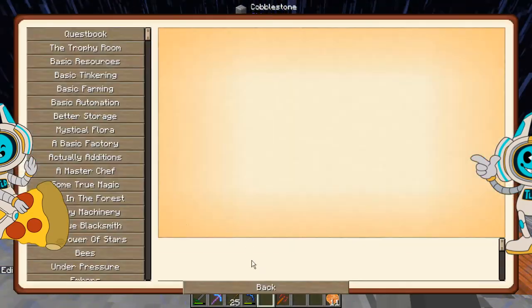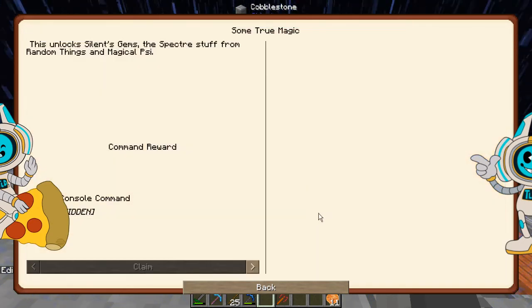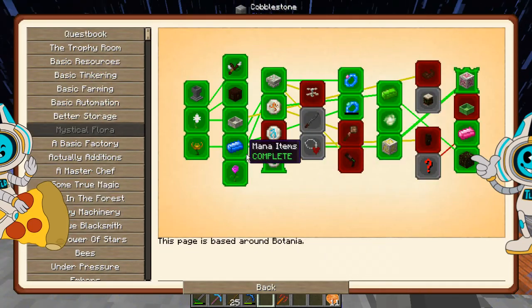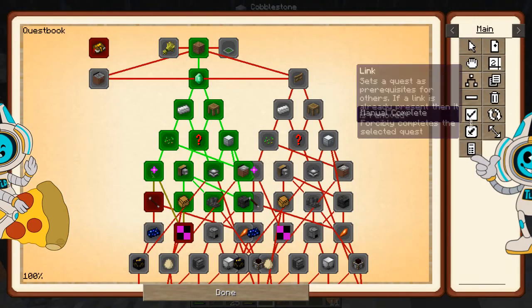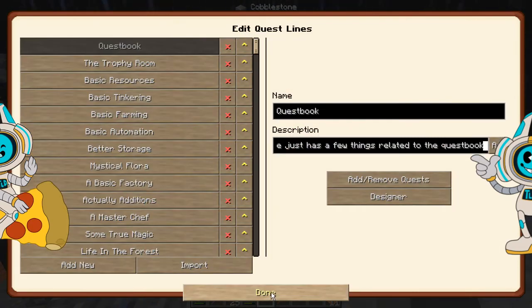Now what should happen is we should have access to Some True Magic. There doesn't appear to be any tasks set in this one. There we go, that's completed those quests. I've done everything in the ones that are required for this.